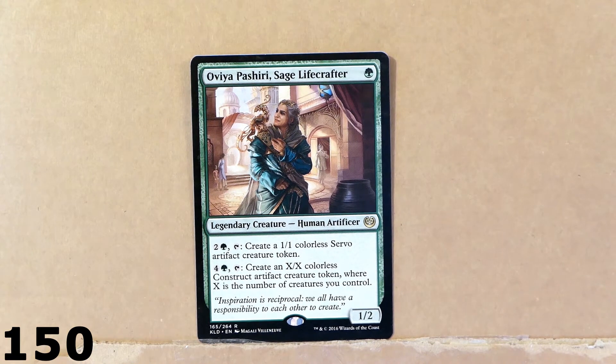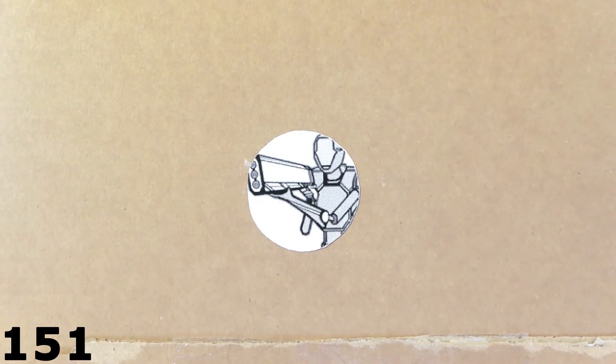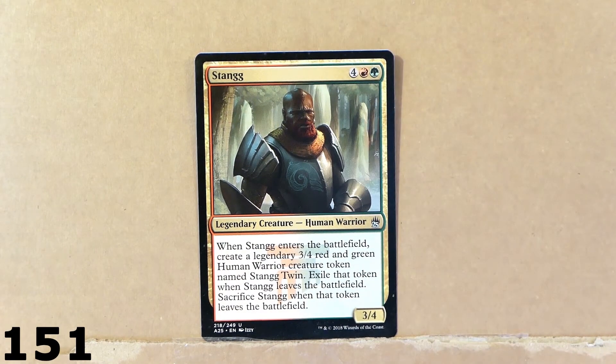Here we've got Oviya Pashiri, Sage Lifecrafter. It's a human artificer for just one green mana — you can't get cheaper than that. And it's got a pretty cool effect — you can create a bunch of tokens right there. Nice card. Here we've got another very interesting legendary creature — this is Stangg. Pretty fearsome, right? Looks like a proud warrior.